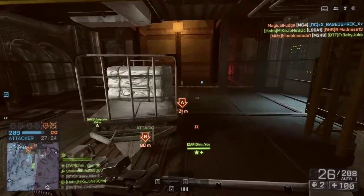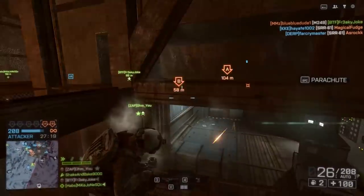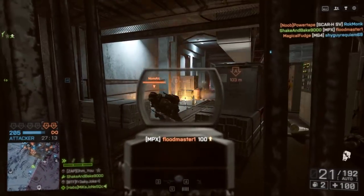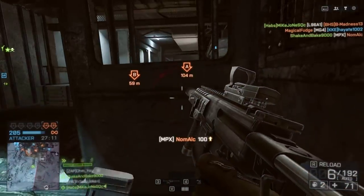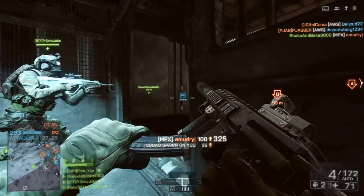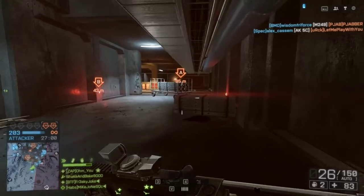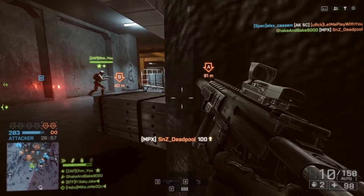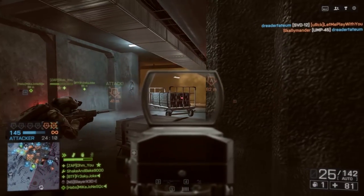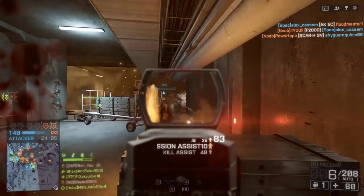I like this little flanking route here on Hammerhead in Rush, dropping down the elevator shaft to get inside the mountain. We had a teammate go down before me to distract the enemies, allowing me to get a foothold. This is a very far end of the map flank — it's a little tricky to pull off, but if you have someone in your squad put a spawn beacon at the top of the elevator shaft, you can keep up good flanking routes in this part of the map, which is very important when pushing into the heart of the mountain.